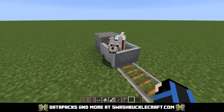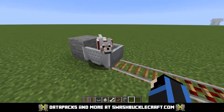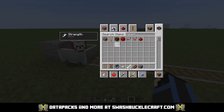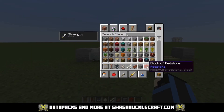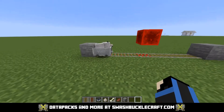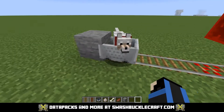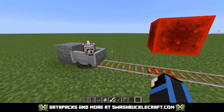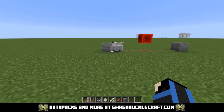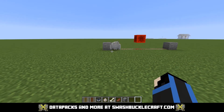A dog in a minecart that's standing up can't teleport to you. Activator rails kick dogs out of minecarts, so in theory — and I honestly don't know for sure if this will work, but there's no reason it wouldn't — if you had this dog go over the activator rail, it would kick him out, and then he would teleport to you wherever you are in the world, so you'd know someone is at that location.